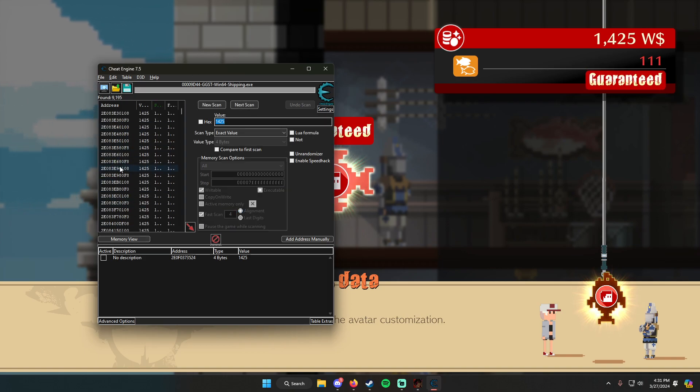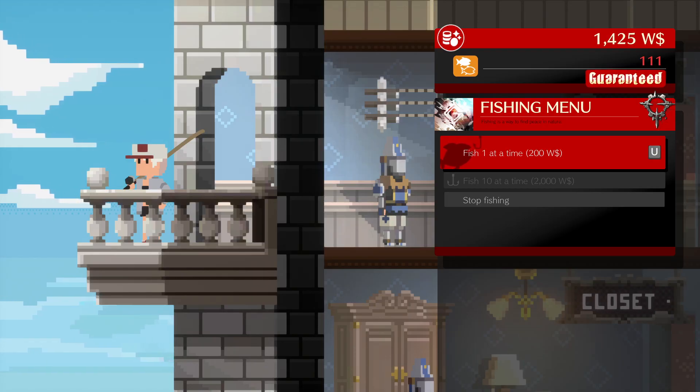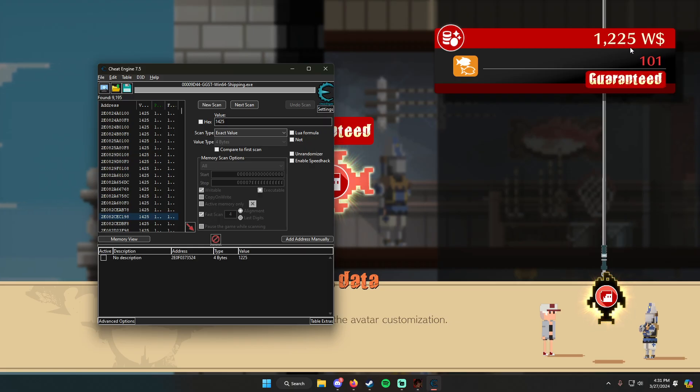This is going to give you a really long list of numbers. We're not going to deal with that right now. What we're going to do is go back to the game and buy one single fish. A single fish costs 200 world dollars. So we fish for that. Now the number of money we have is 1225.